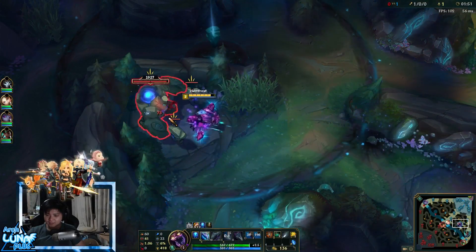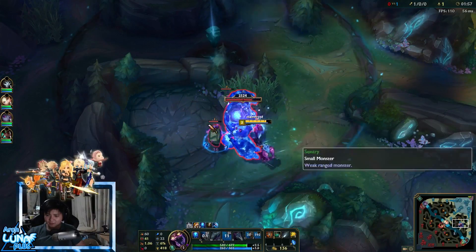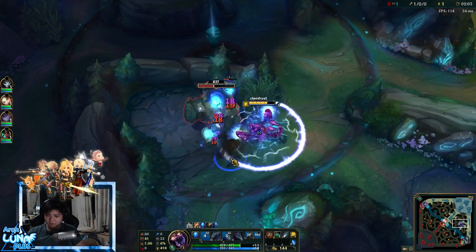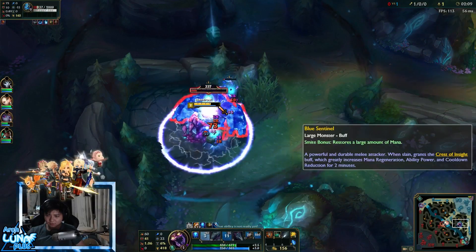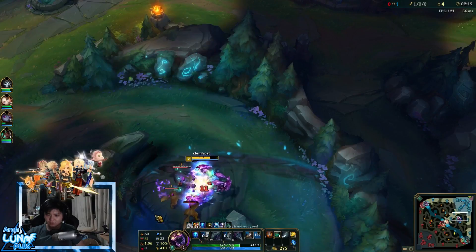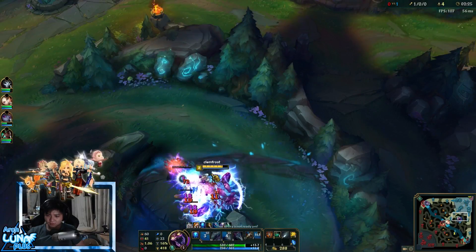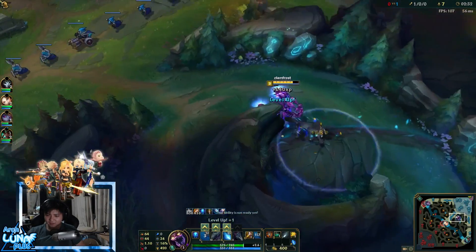Here I'm going standard — gromp then blue, trying to kite blue as much as I can. I leveled E first so I could have my stun ready for the fight earlier. Ideally if there wasn't a fight I'd go Q or W, but E is fine. I haven't tested all possible level-up combinations, but I usually go Q or E, sometimes W — it depends on what matchup I'm going to have.